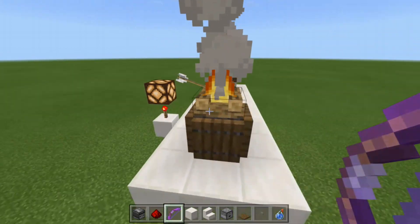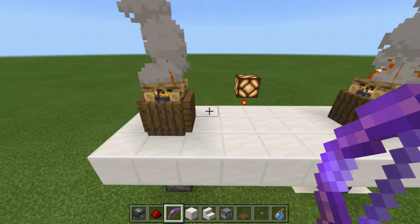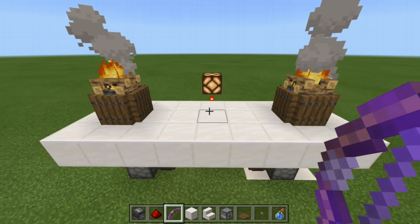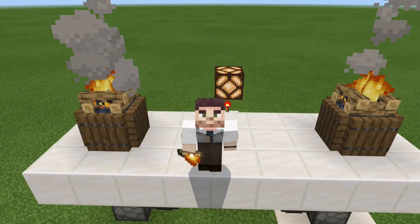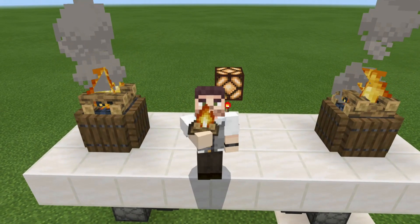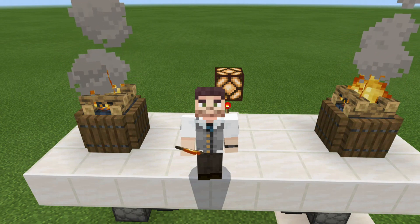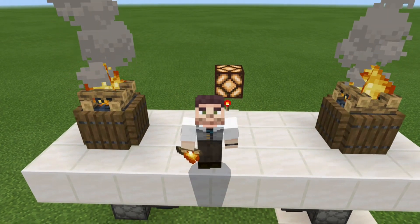And there you have it everyone — a campfire hidden input for your survival world or realm. This is the end of today's Bedrock Redstone tutorial. I really hope you guys enjoyed. This has been Rogue Fox and I will see you later.